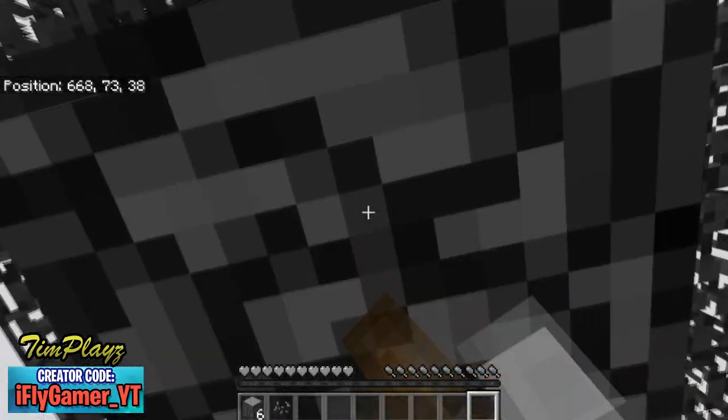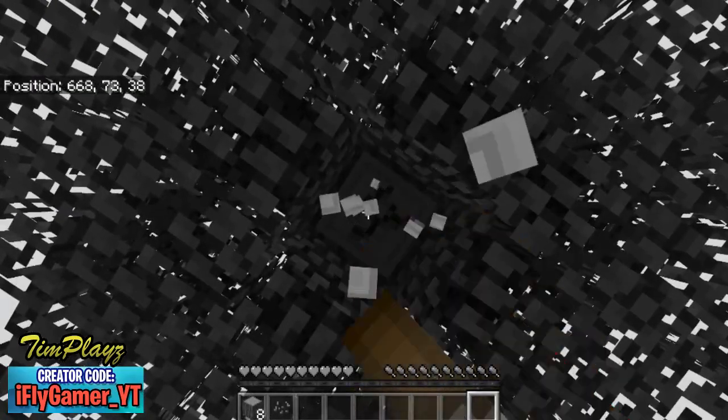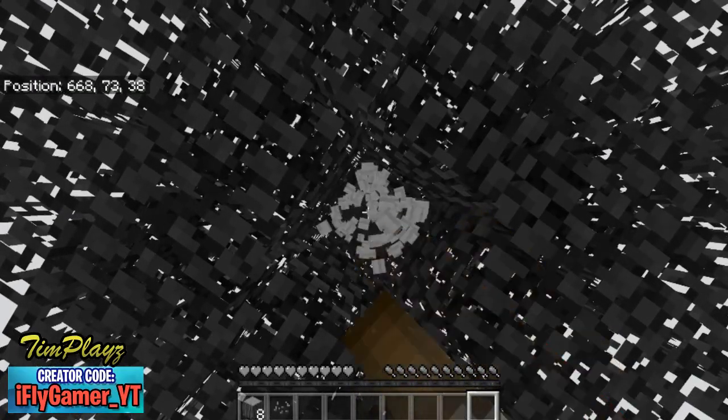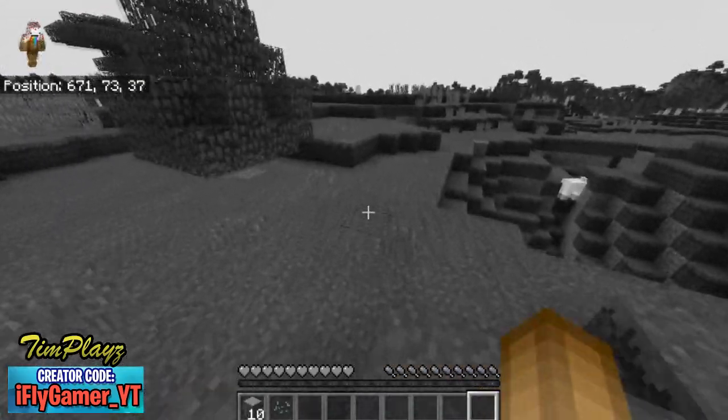Let's try this out — hopefully we can beat this Minecraft map without any color. First we gotta get some wood; that's the first step to any survival world. Hopefully we finish this map someday. That's our goal — it's gonna be a series, so if you guys want more please leave a like down below.